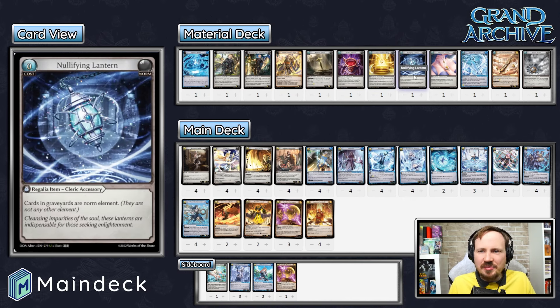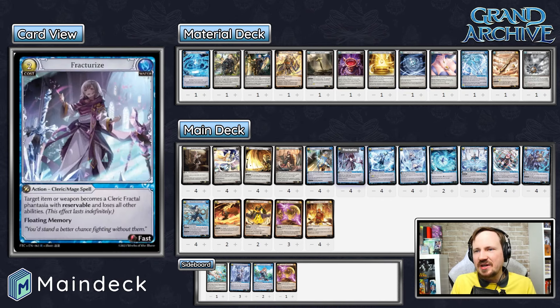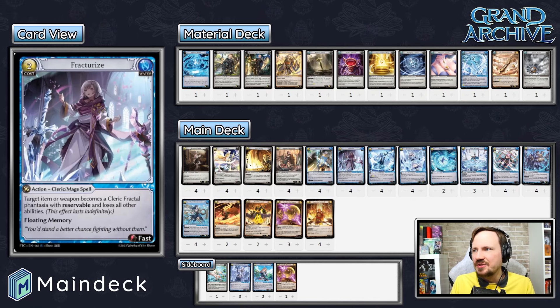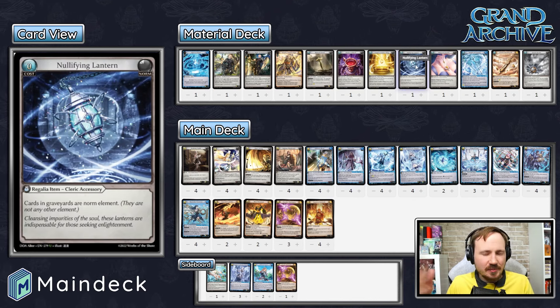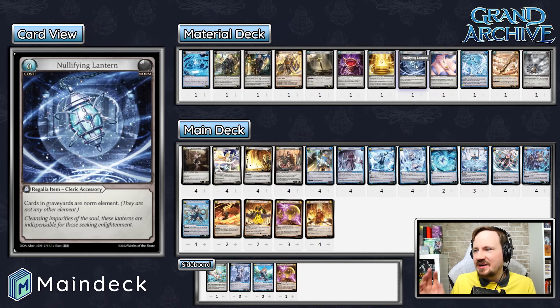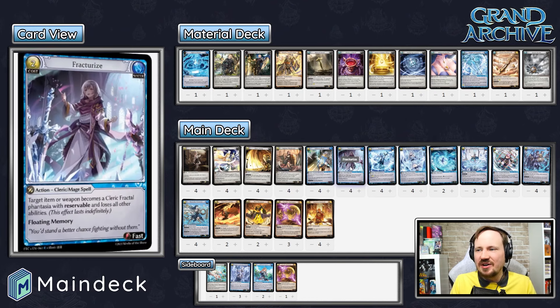Nullifying Lantern is here because erupting decks are quite popular and showing up more in the metagame. You need to have that out for it, especially in Water where you're able to Fracturize the Lantern and due to layering rules, it maintains its effect. If you Fracturize Nullifying Lantern, instead of losing all abilities, it keeps this ability and loses any others. It's a weird rules quirk, but completely 100% true — we cover this in one of our podcast episodes.